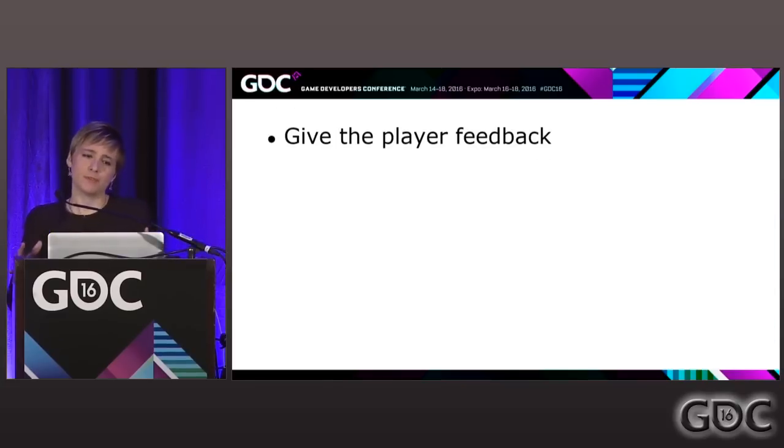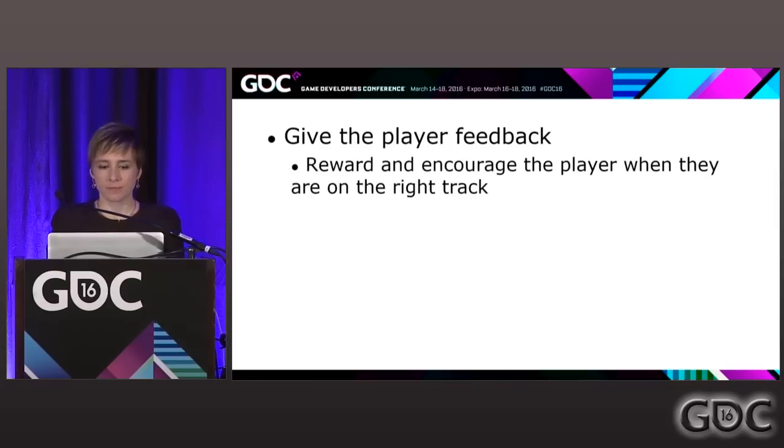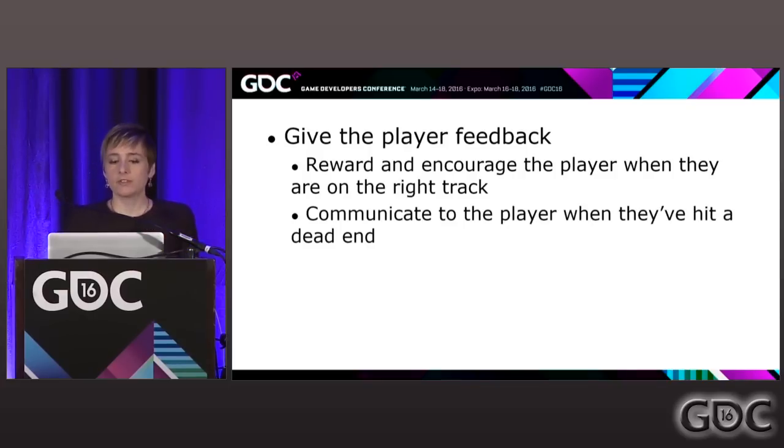Our next big bullet point when you build a puzzle: you have your goal, you've messaged your goal, you've created your challenge — the next important thing is giving the player feedback. You need to let the player know how they're doing as they play your puzzle. You can do that by rewarding and encouraging your player when they're on the right track, and also by communicating to the player when they've hit a dead end.